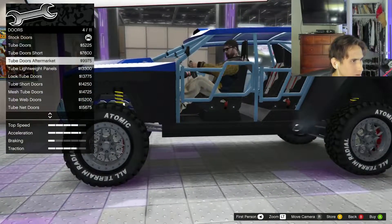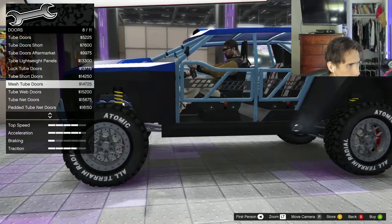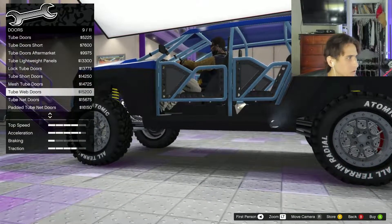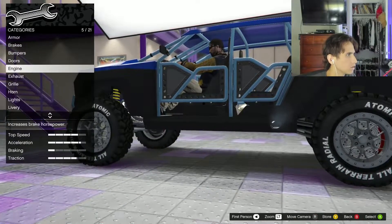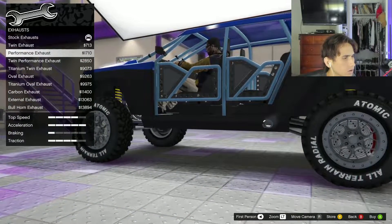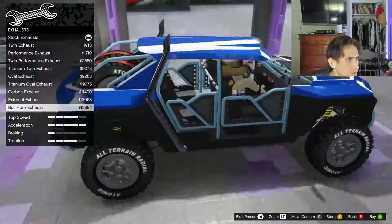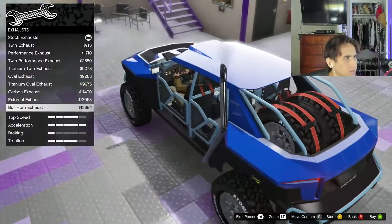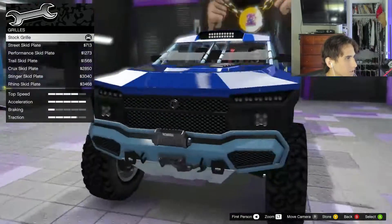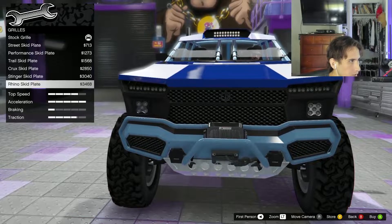We can customize the doors — this is sick. I like the metal plating, I'm going to go with this one. The exhaust is on the side, that's cool. This is an off-road car so might as well have the bullhorn exhaust. Looks good to me. Let's check out the grills — nothing crazy.